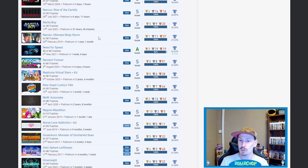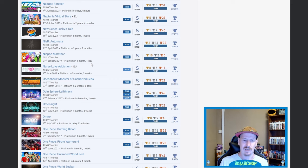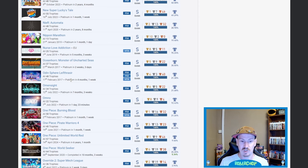Naruto, Ultra Ninja Storm, Need for Speed — very nice. Neptunia Virtual Stars — I think this is the last Neptunia game I played and I just couldn't get into it. I wasn't a fan of the change from turn-based to whatever that one was. New Super Lucky's Tale — nice. NieR: Automata — very nice. Nippon Marathon — I'll call that one out because I know what it is and it's a fantastic game if you're just chilling with your mates.